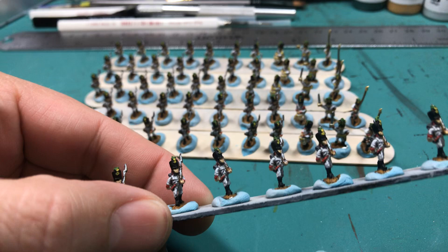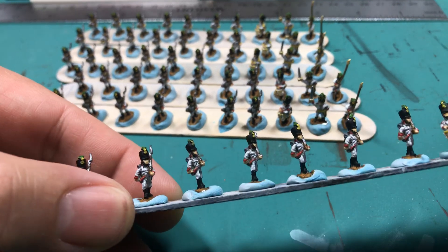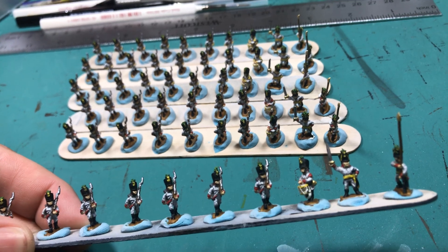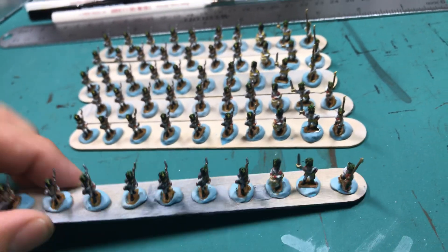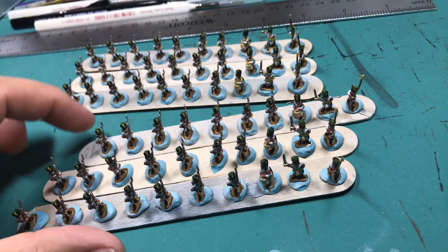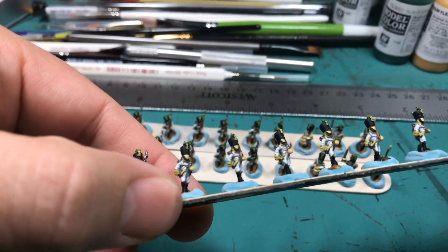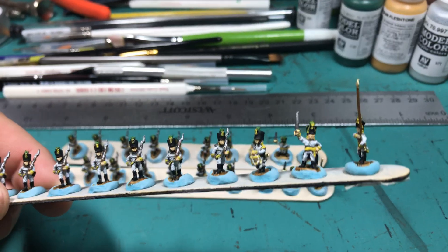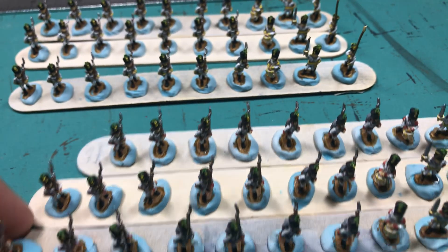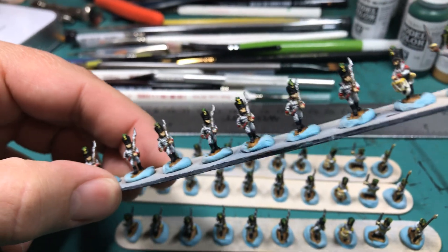There's 60 guys. I made them up into two different battalions — the first regiment with three battalions, and then three battalions of the 41st regiment. Basically these guys have yellow facings, and the first regiment has red facings, but other than the facing colors, they're the same.